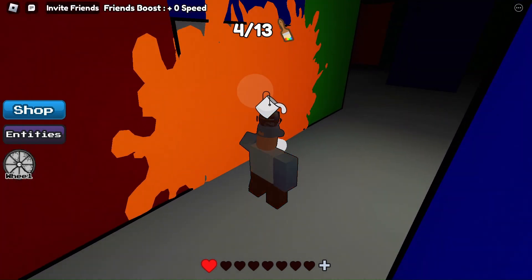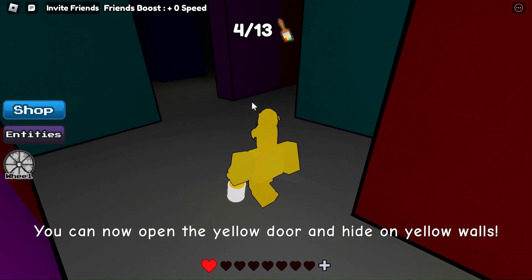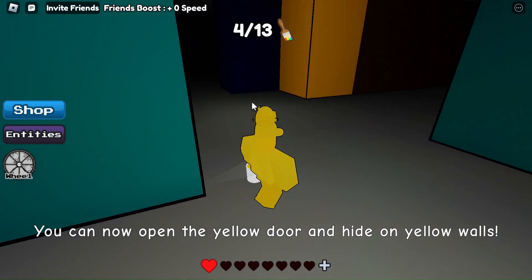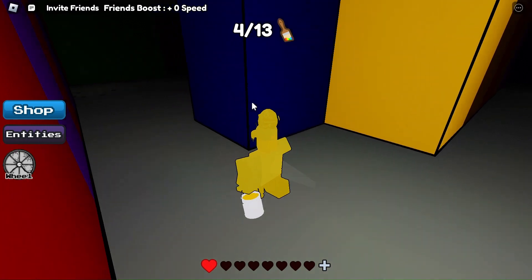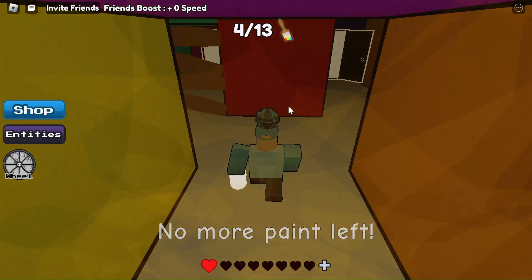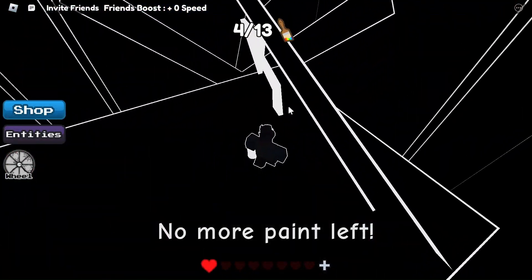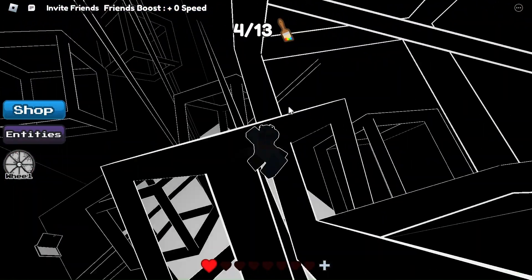Once you unlock the orange door, you will find a yellow paint bucket. Once you grab that, follow me to the yellow door. Once you unlock the yellow door, you will have to do another obby. This one is also pretty easy, it's just longer. So I will speed up the video to the end of the obby.